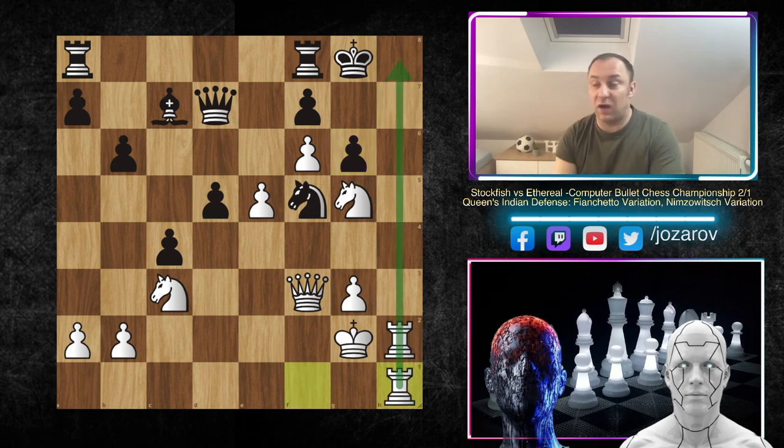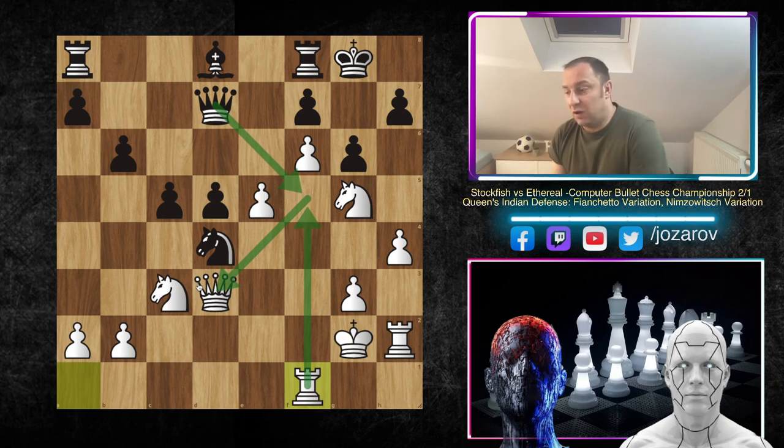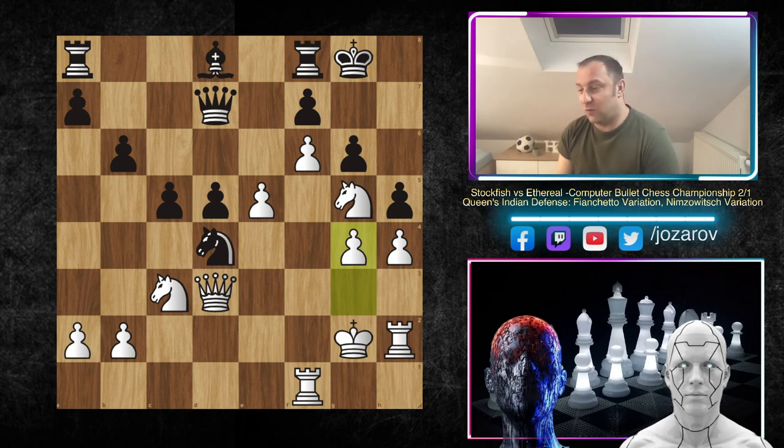After rook to f1 to control the f5 square, black would love to come to f5 and trade off the queen. So rook to f1 was a good move by Stockfish. After rook to f1 we have h5, stopping the potential h5 push by white. Now comes the second stunner of the game - the beautiful move g4. This move really surprised me at home. If you play h6, g4 simply lets the pawns roll with h5, opening the position. You have to react - that's the beauty about Stockfish's attack, you cannot just lean back and defend.